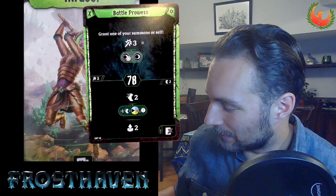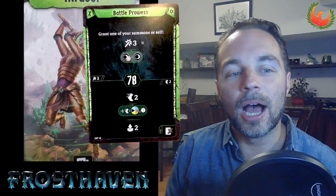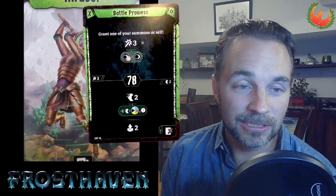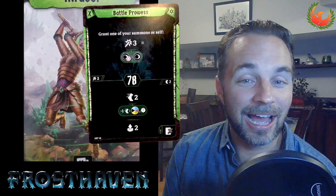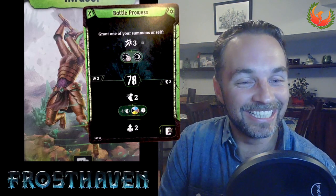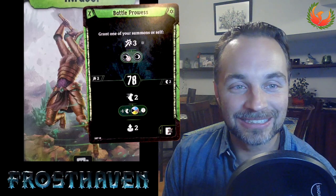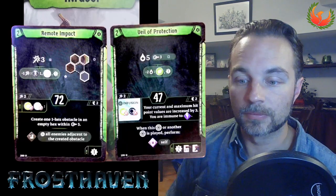Battle Prowess is a card you'd pretty much only play alongside Imbued with Life, because the top just attacks someone and the bottom is a move with a giant loop that I don't understand the design of at all. I never played it — it makes no sense to me and I don't think it's very good. It just seems like a wild weird card with a couple of things thrown together.